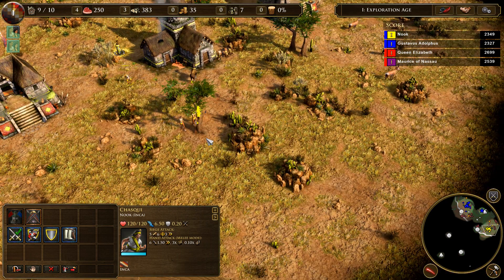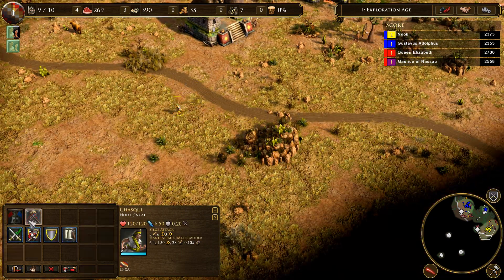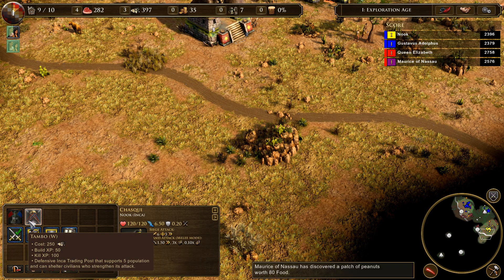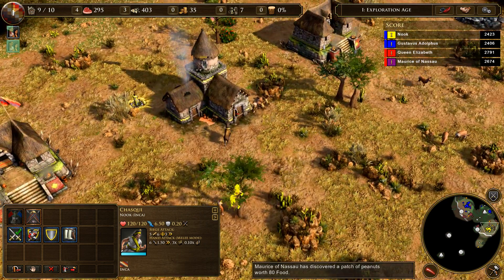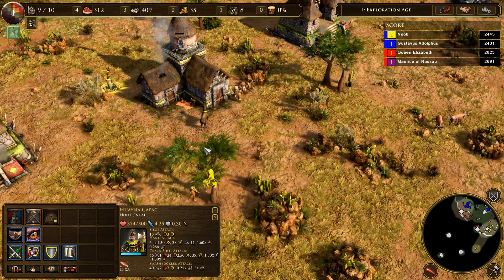Let's just run down here, just go for a run. What can you do? What's your thing? You can build a tambo — defensive Inca trading post, supports 5. Oh, you can make a tambo! Alright, the builder will be out in just a minute. I think everyone else is working — yeah, yeah.